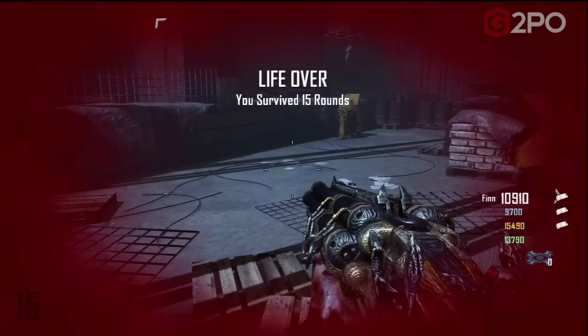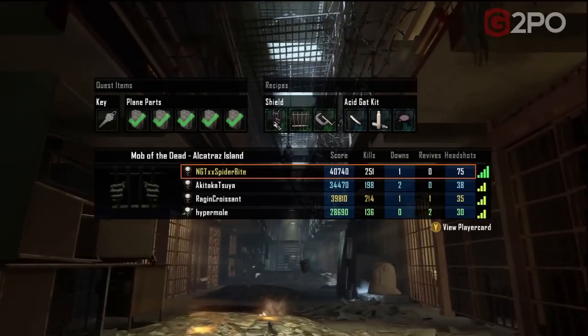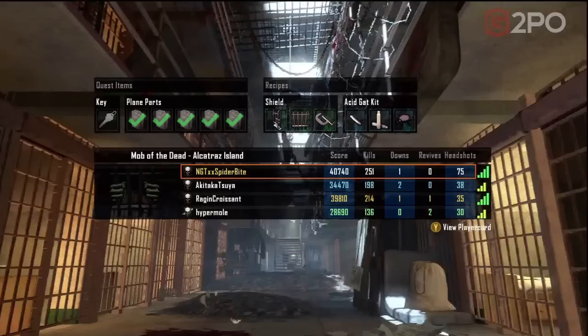You might get a different ending message depending on who wins, but it ends regardless and you get the achievement — Pop Goes the Weasel. And that is the achievement and easter egg for Mob of the Dead.